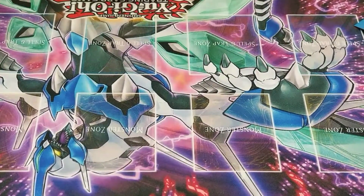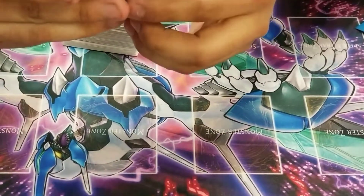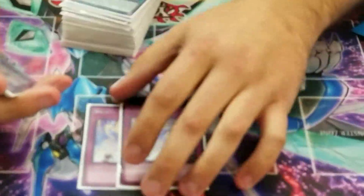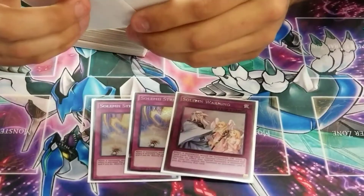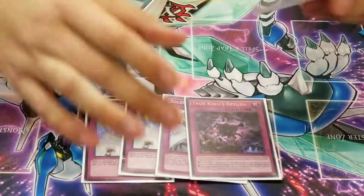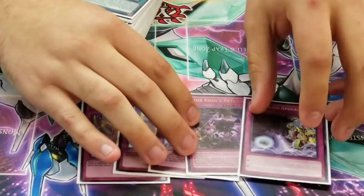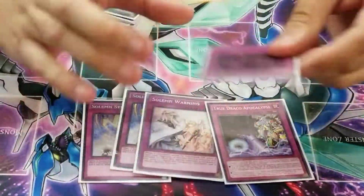I was seeing a lot of Alistairs in hand, so adding that card was really great. For traps: two Solemn Strikes — great against Pendulum Magicians today, used in the finals. One Solemn Warning — always great and solid. One Return and one Apocalypse. Apocalypse's halving effect I didn't use at all — it was just a great extender. I wish Return was at least two, but what can you do.